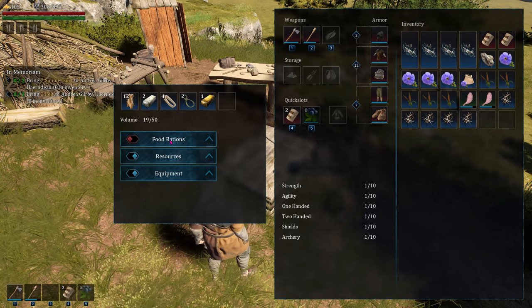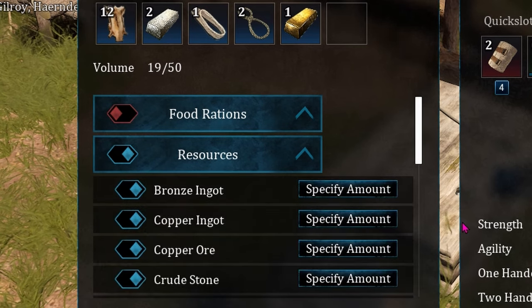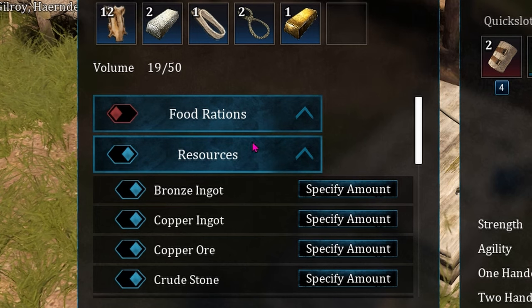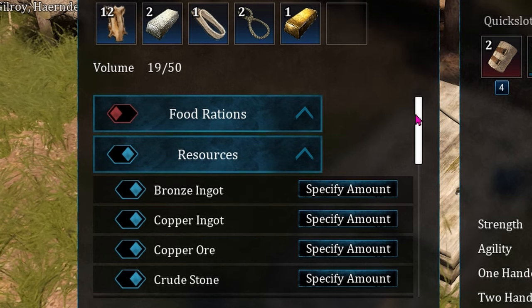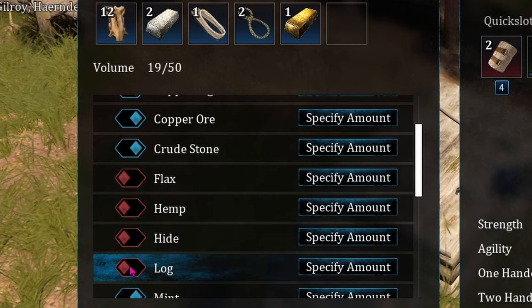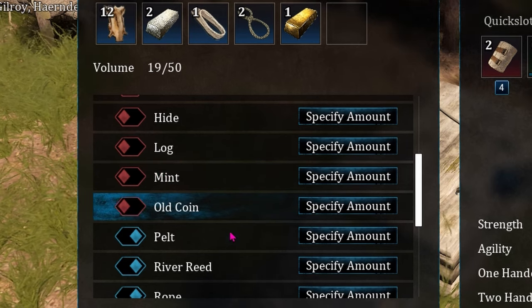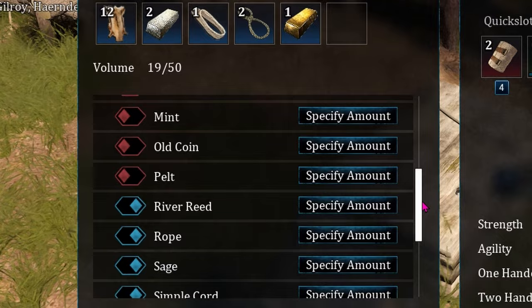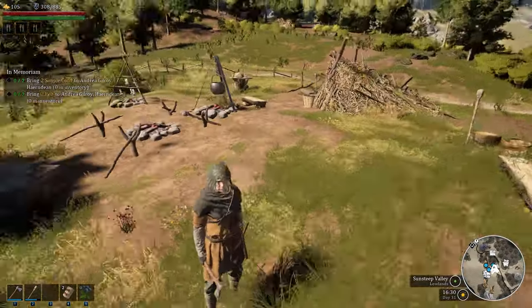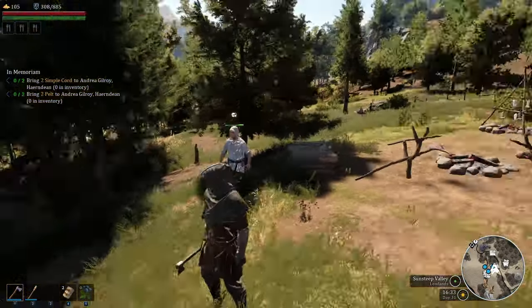Organization is pretty interesting. You can choose if you want a crate to have food, resources, or equipment, but you can also make it very specific. If I want a chest to be only for metals, I can choose only the metals and deselect everything else so that those go into another crate that I designate for them. If I have a mixed bag in there and decide I don't want it done that way anymore, I can simply change the settings, and my workers will come over and start moving everything to the chest I want them to be in.